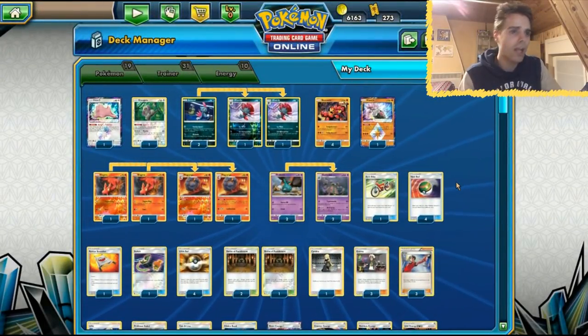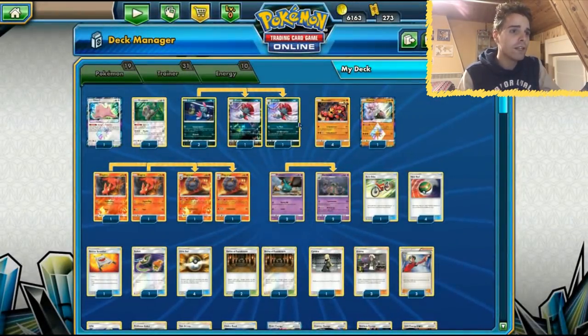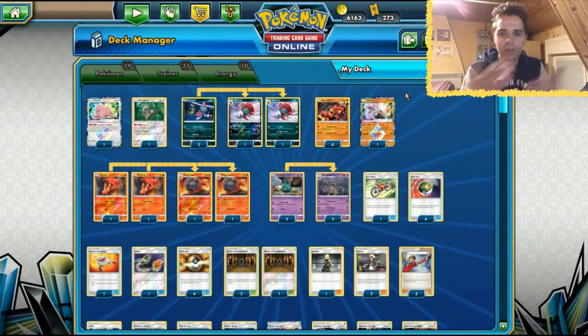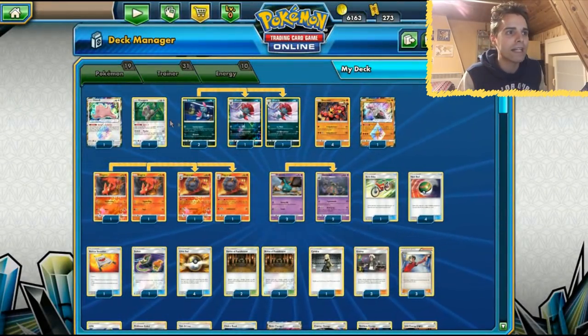Even against Blacephalon with their Naganadels - because you're definitely going to see Naganadels if they want to go after your Buzzwole - you're able to one-shot because of Evil Admonition. You just count the number of abilities the opponent has in play, add a Choice Band, and with Shrine of Punishment you'll definitely get one-hit KOs.